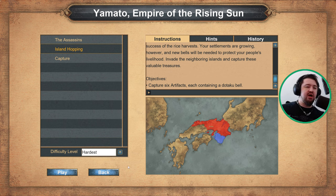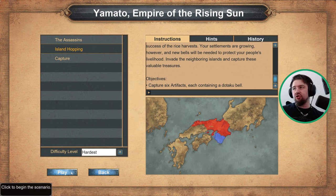Basically this is an archipelago style map where we jump from island to island to pick up the artefacts. However, there is also a little bit of a gimmick in destroying the enemy dock to stop them producing ships.